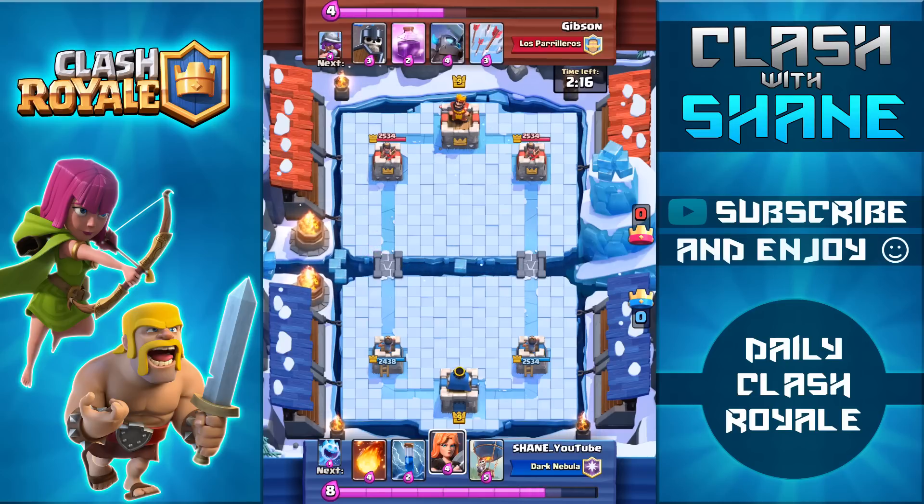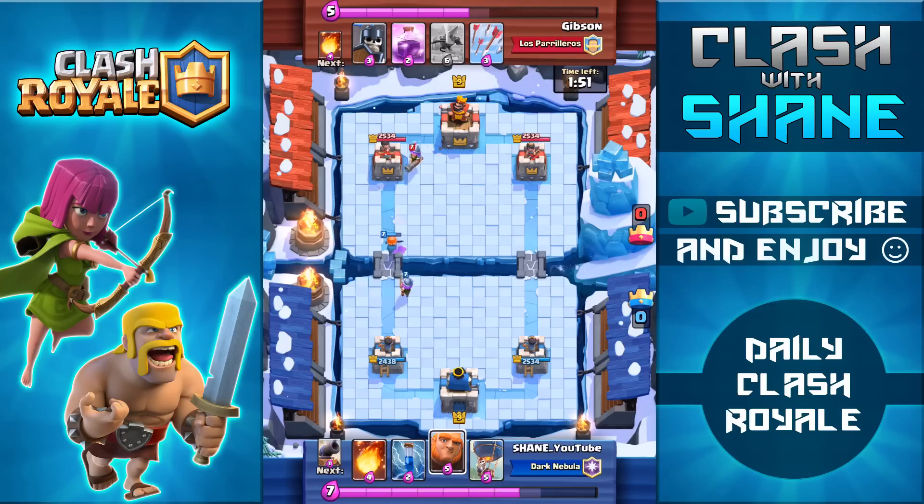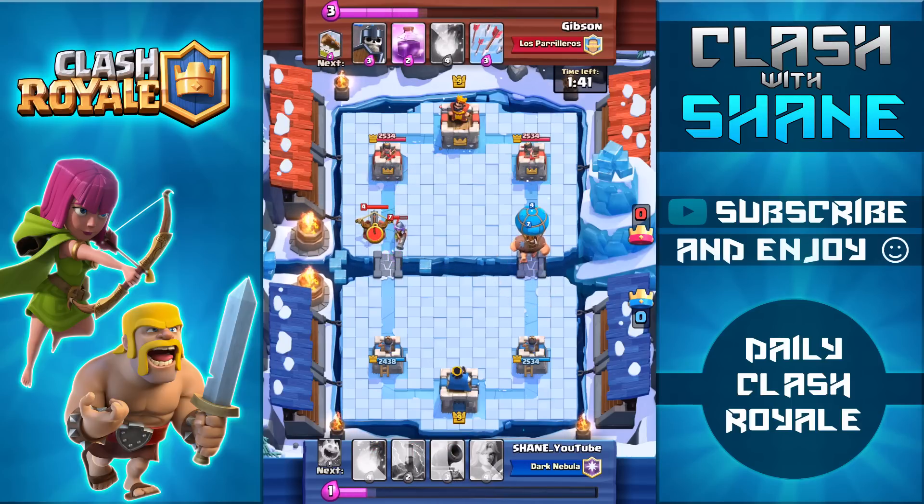So if you don't face too many people using three musketeers I would suggest using the arrows instead of the fireball. The arrows also have the added benefit of being an equal elixir trade against princesses and also the wider radius making it easier to kill everything you want to kill. I also want to talk about the rage spell because the rage spell was changed in this recent update reducing the elixir cost down to two elixir, so I'm thinking you can probably fit a rage spell in this deck instead of the ice spirit and make it work pretty well. Definitely if you guys want to try that out, go ahead and switch out the ice spirit.